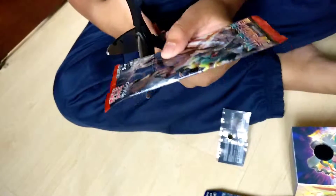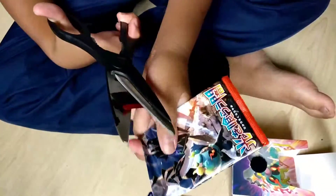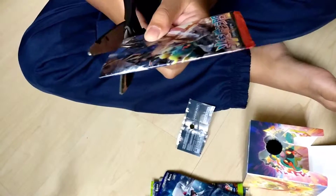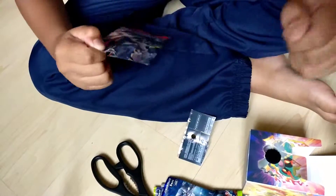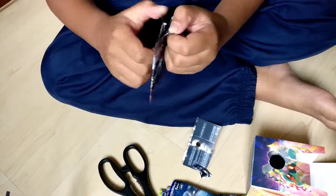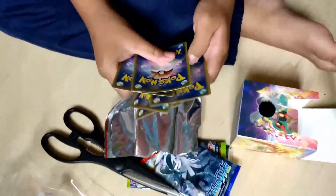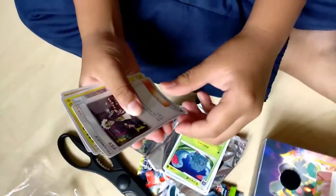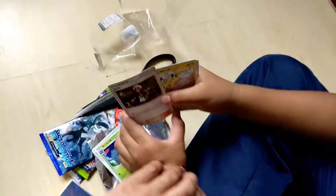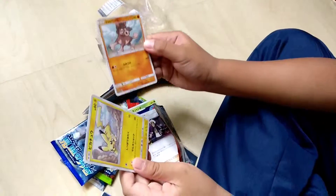I'm gonna go slowly, we don't want to cut the card. One, two, three, front. So yeah, magic card. Then we have a trainer card here — Pikachu and Horse, this spooky one.